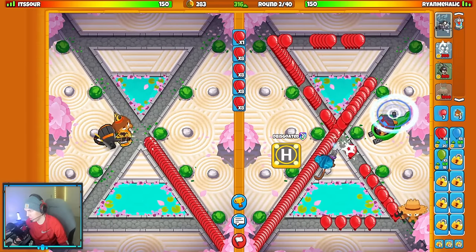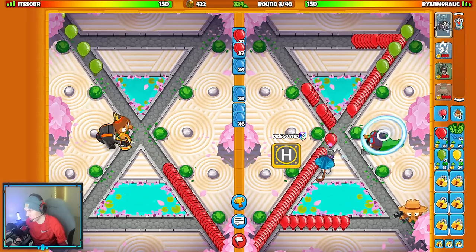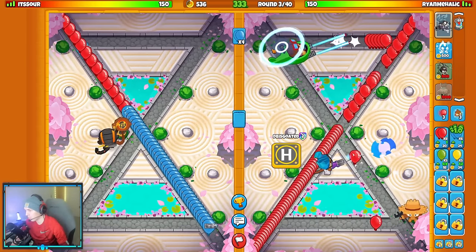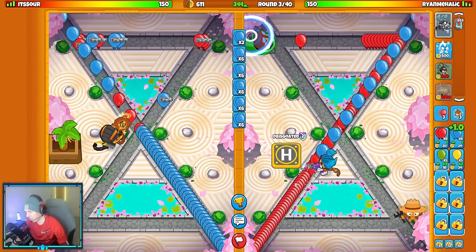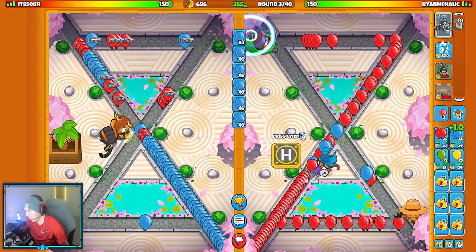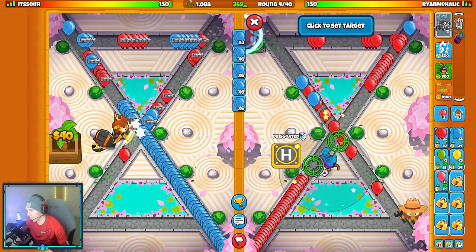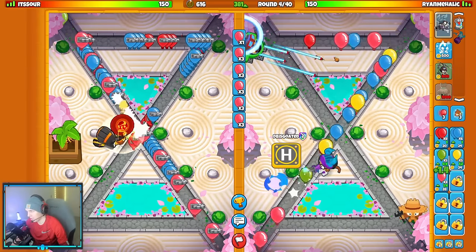We're going to get our Heli down. This time I'm going to experiment with a different early game defense. Last game I went for the Quad Darts Heli and then another Heli. This time I'll try out an Ice defense — I'll get my Quad Darts Heli and then get an Ice down with Enhanced Freeze. The advantage is that I can upgrade my Ice into Ice Shards and won't have to sell it later, so it's better in the long run because I don't take any sell loss.